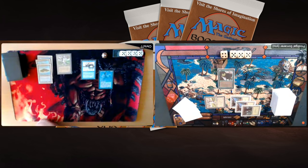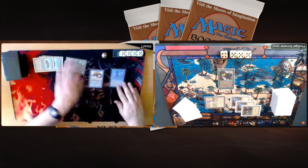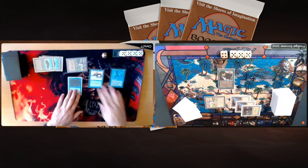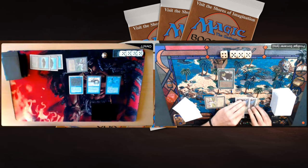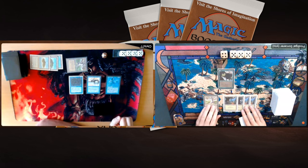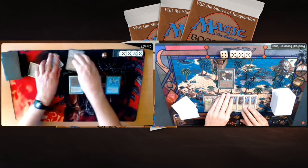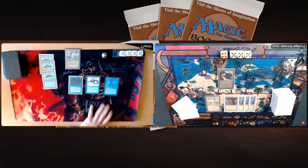Chris plays a Pendlehaven on his side of the board, then taps four for a Phantom Monster — a 3/3 flyer. Blue has a lot of flyers: Phantasmal Forces, Aezerdrakes, Air Elementals. This is just a 3/3 flyer without an ability, but Chris is probably going to attack with it. I probably don't want to trade my If Biff for it, but if I don't, I take 3 damage every turn. If I do trade, Chris can still attack with his Merfolk Assassin. The If Biff is really good — but maybe I have to block eventually.